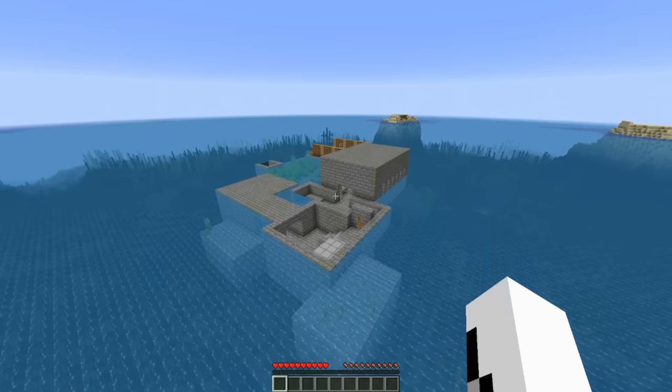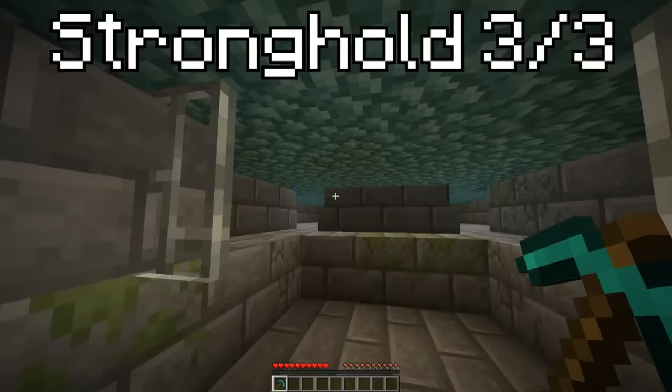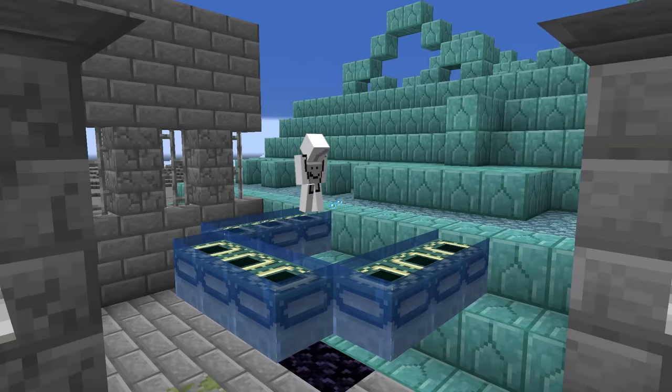But the one-of-a-kind strongholds don't stop there. Check out this special 1.8.9 seed where you literally cannot beat the game. No matter what stronghold in the world you go to, every single one has an ocean monument that is generated right on top of it, which completely wipes out the portal frame. Meaning there's nothing to fill the eyes of Ender with, which makes this seed physically unbeatable — well, not unless you do a little trick I call /gamemode creative.